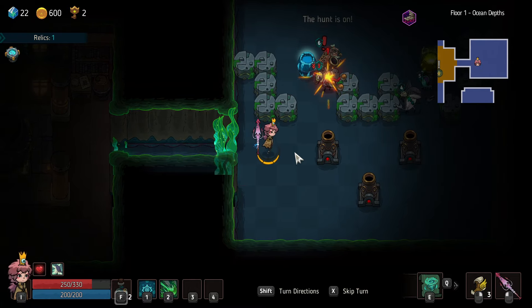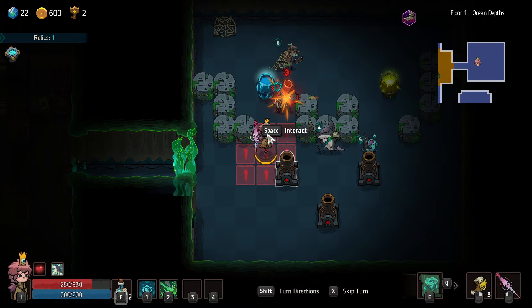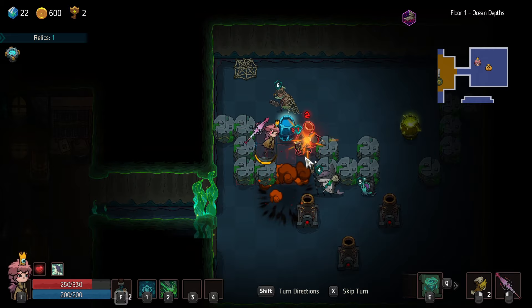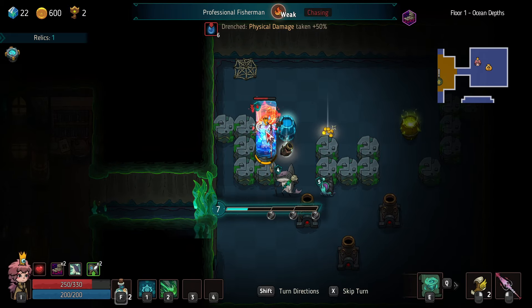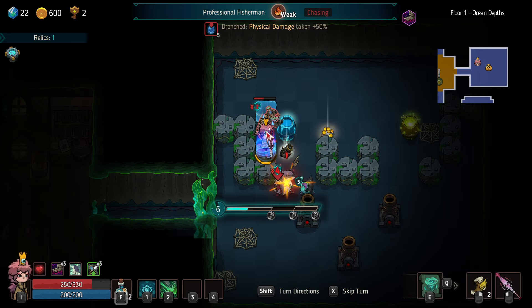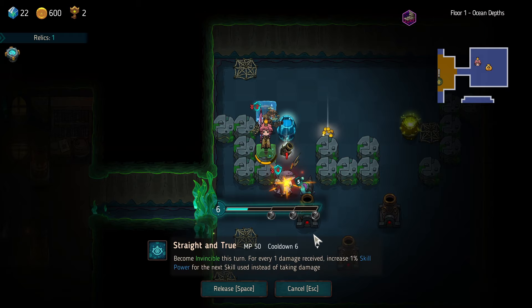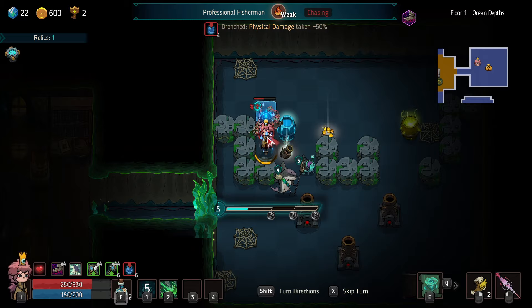Cannon Man looks like he's ready to go. Come up here — poke Cannon Man. Cannon Man down. Got to move — he's going to throw his Harpoon, so we got to move. Oh, but I could become Invincible, right? Yeah, it's becoming Invincible — there's a Harpoon. I take no damage.